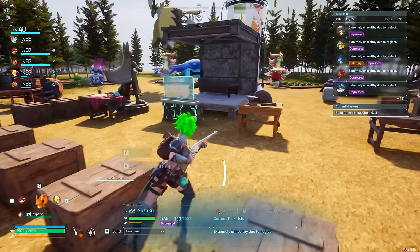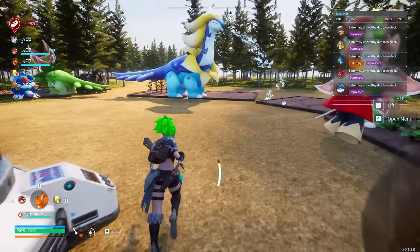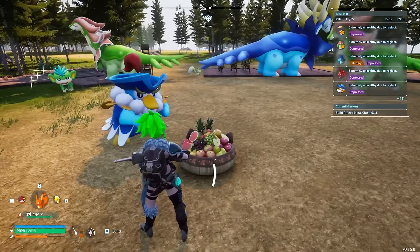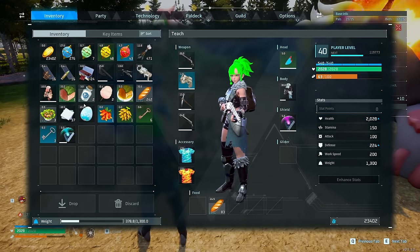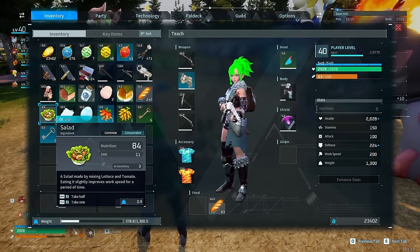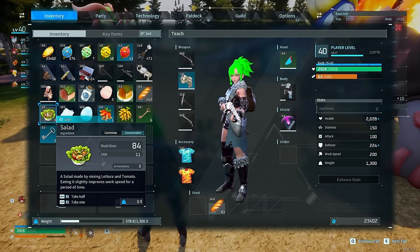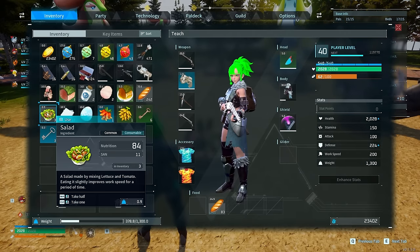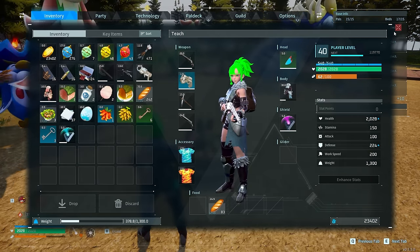I'm not even focusing on producing it right now, but I could easily put my pals to work on that. The reason that it's so nice is you can literally get thousands of this incredibly quickly. Salad gives you a nutrition value of 84 and 11 SAN per salad, which is way more food and 11 times the SAN of just baked berries.